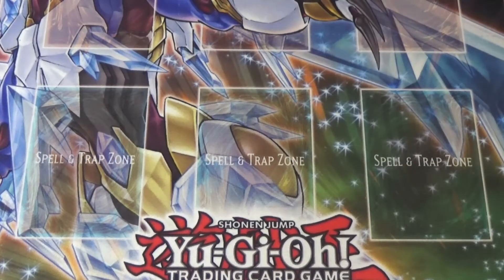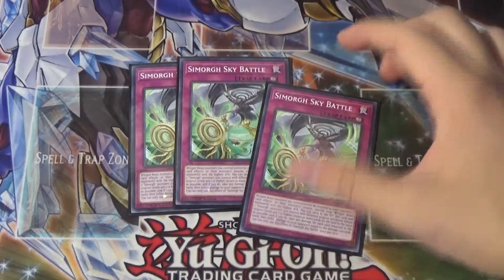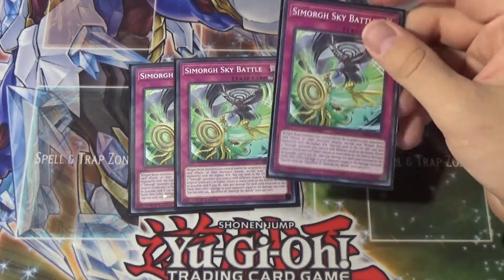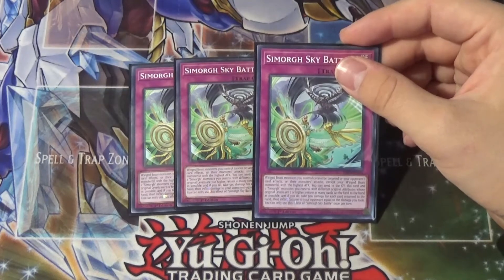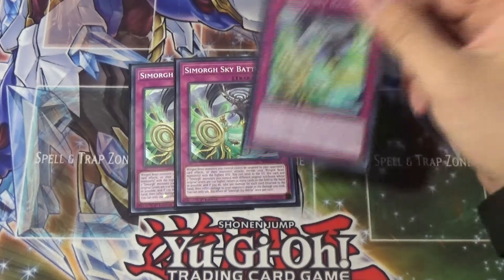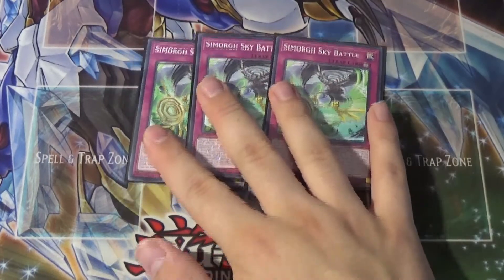Moving into the traps, the last part of the deck — we have only six, but realistically it's two kinds. We have triple Simorgh Sky Battle. This card is pretty cool. It says: Winged Beast monsters you control cannot be targeted by your opponent's card effects or their monster's attacks, except your Winged Beast monsters with the highest attack. So basically it's like a Ring of Magnetism — makes your biggest Winged Beast a lightning rod. And then it says: you can send this card and two Simorgh monsters you control with different original attributes, whose original levels are seven or higher, to the graveyard — return as many cards on the field to the hand as possible, and if you do, take 500 damage for each card returned to the hand this way, then inflict damage to your opponent equal to the damage you took. You can only use each effect of Sky Battle once per turn. I have considered cutting this down to two, because I don't think it's super great — but if you don't feel like playing this, you could also play hand traps.